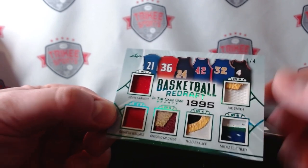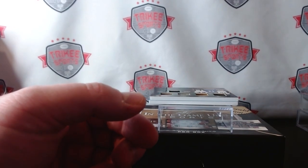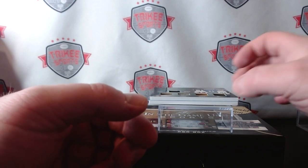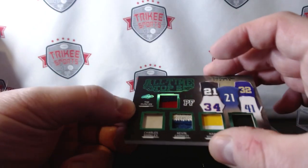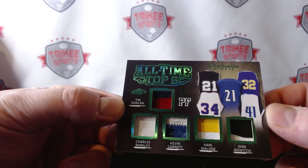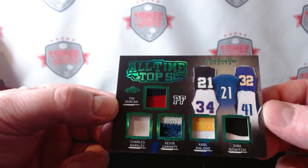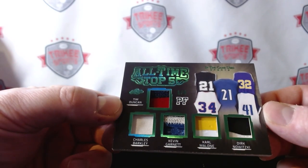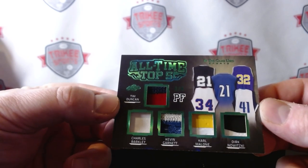Still no autos. This is a five-way patch — 'All-Time Top Five,' numbered out of four. Some good names on this one: Tim Duncan, Charles Barkley, Kevin Garnett, Karl Malone, and Dirk Nowitzki — power forwards, all-time top five. Do you agree with that? Comment down below and let me know.